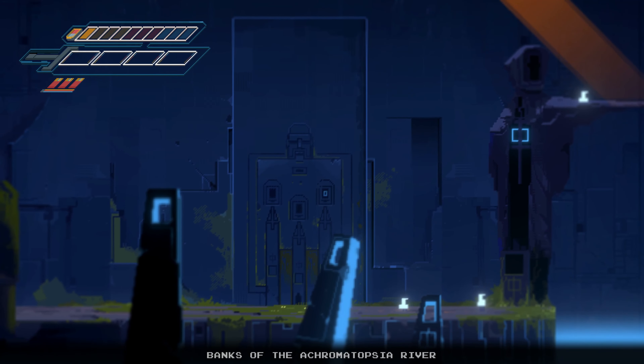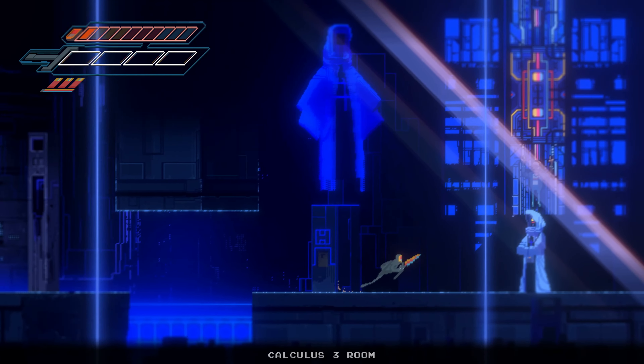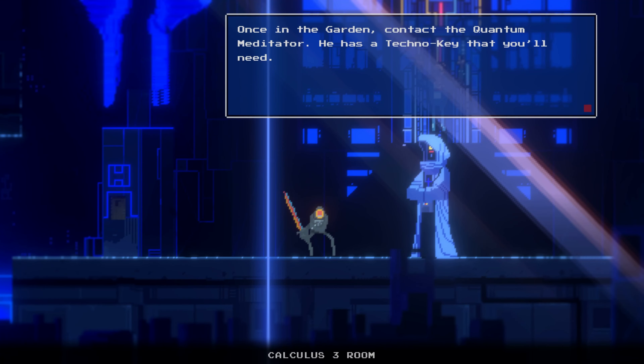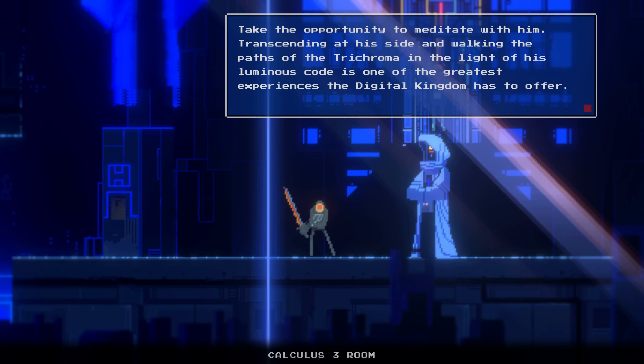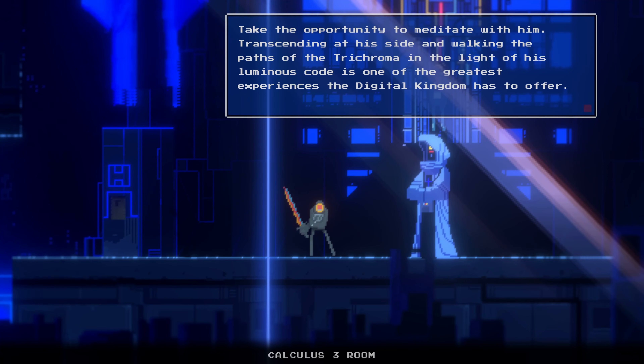Banks of the Akromatopsha River. So we hit one of three, it looks like. Here, brother — this is the access techno key to our garden. Once in the garden, contact the quantum meditator. Take the opportunity to meditate with him. Transcending at his side and walking the paths of the trichroma in the light of his luminous code is one of the greatest experiences the digital kingdom has to offer. I like that it gives you some time to just chill out after the fights.